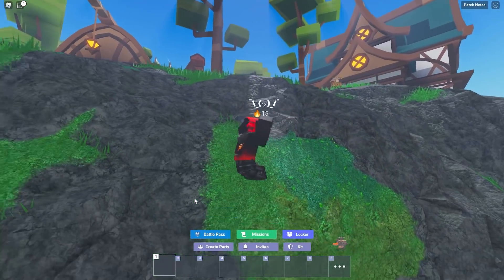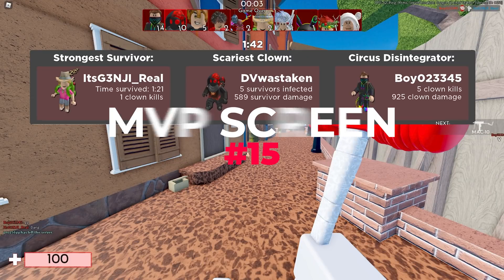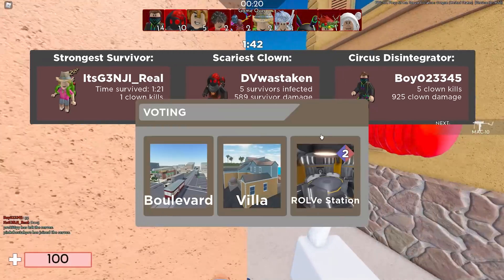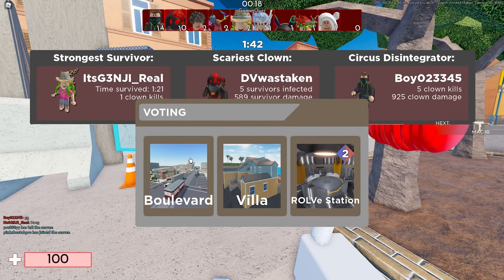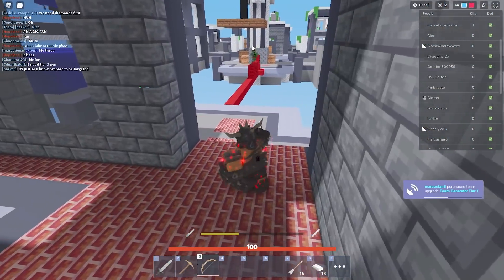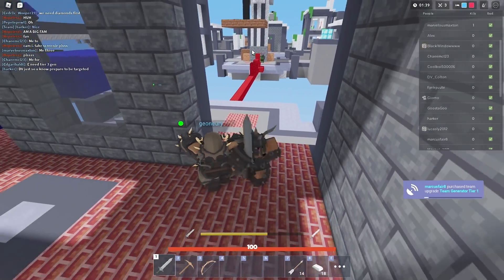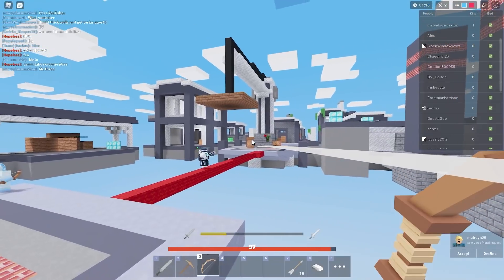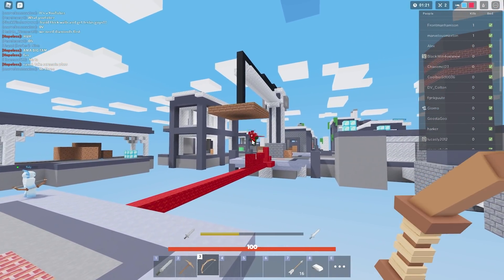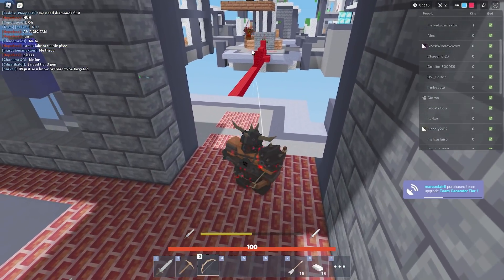Starting with number 15 is an Arsenal-style end screen that shows MVP, most damage, and other stats. A lot of times you finish a round and it just shows that some team won, but it doesn't give credit to the best plays. A losing team could still be number one in most damage, kills, or bed breaks — and that's what I really love about Arsenal end screens.